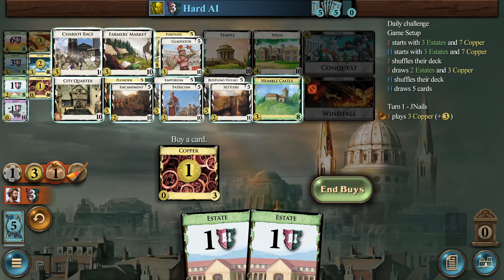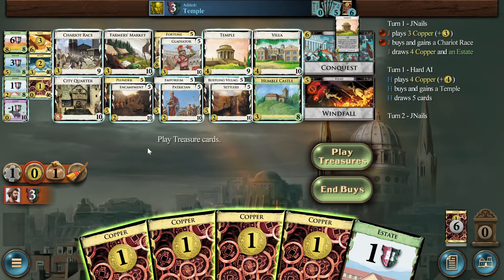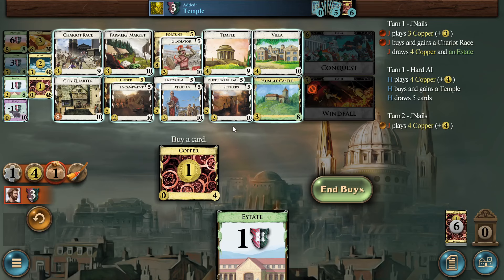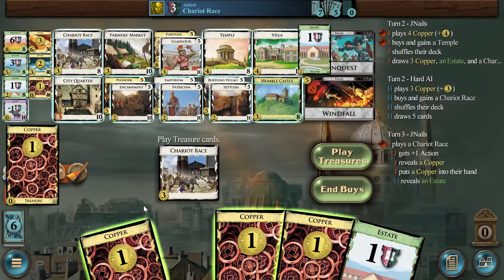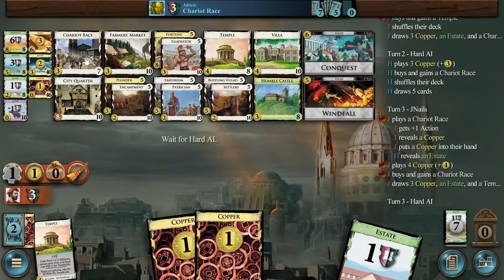The four is definitely Temple, probably the best three to pair with is Chariot Race. I think if the draw were something different besides City Quarter, Encampment could look like a good opening — just the one-shot plus two cards and then it returns itself to the pile. But I'd rather have a cantrip that sticks around, given that I eventually want a high action density in my deck for City Quarters. Would have loved to hit Temple there, but no dice.